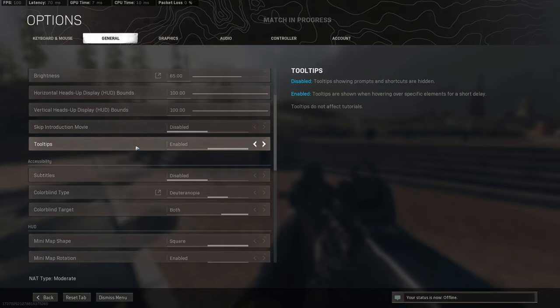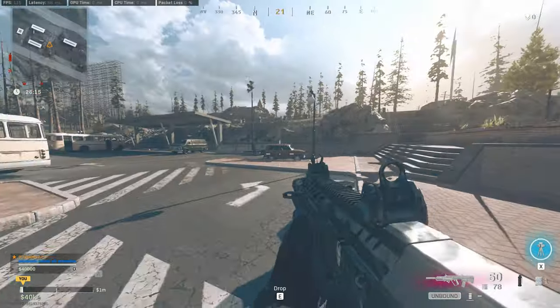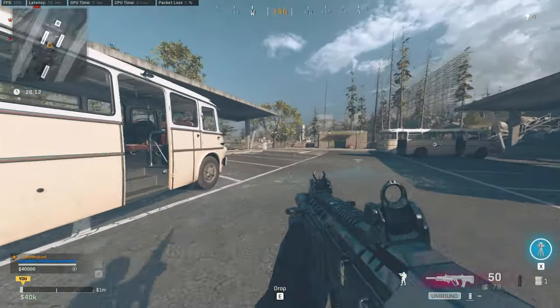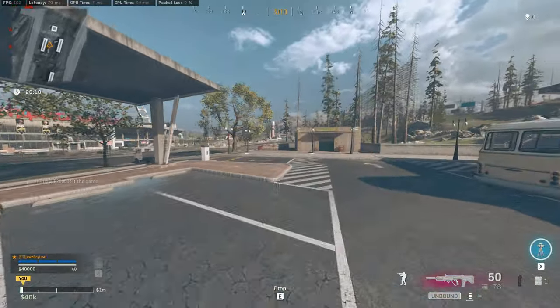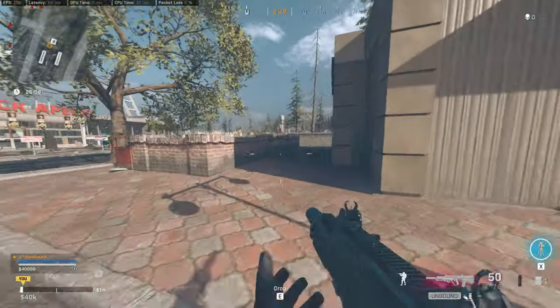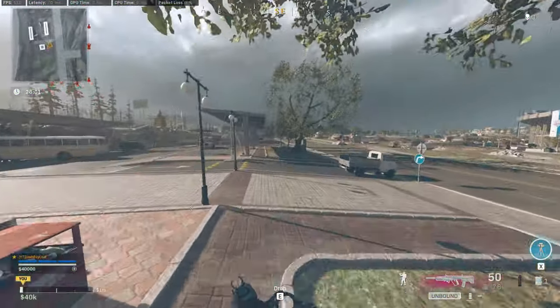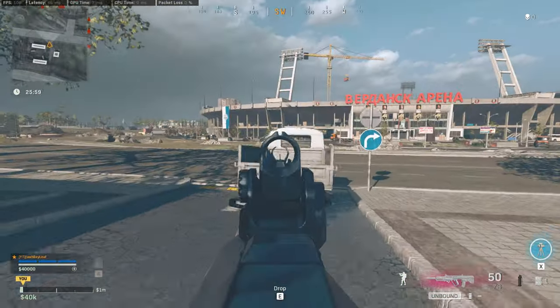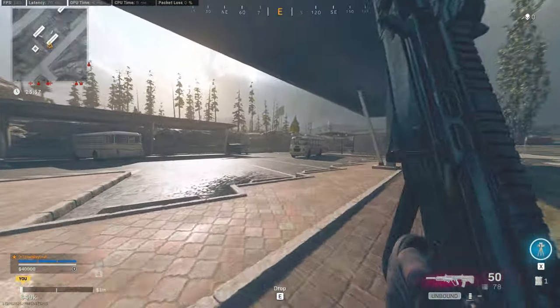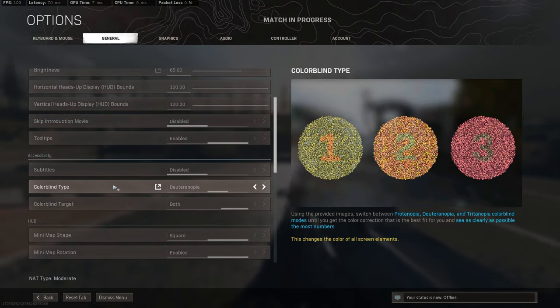I skip introduction and tip tools — yeah, leave that on. I have subtitles disabled. I know some people like having subtitles on because sometimes you'll hear random enemies, but I just feel like it's too much for me to deal with — having to read on the bottom screen and at the same time try to play. I'm not that great at multitasking, so that's why I don't have subtitles on. For colorblind mode, I'm running a specific setting.